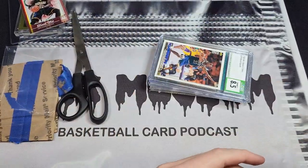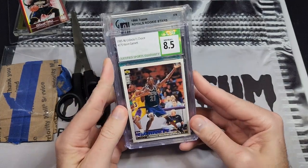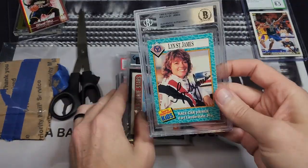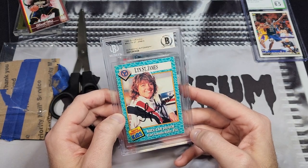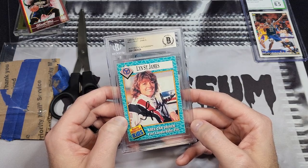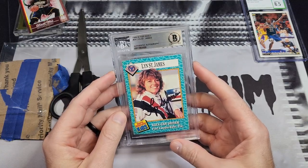I already opened this but put the stuff back in to show you how it was packaged. I won this for about $15, so a little under four dollars a card. We got a Kevin Garnett 1995 Collector's Choice CSG 8.5 rookie — that's at most probably ten dollars at a show. This one might have a little bit of value if I'm patient with it — it's a Sports Illustrated for Kids Lynn St. James autograph in a Beckett slab. I'm familiar with her because I grew up watching the Indy 500 and she competed in that multiple times. I'm thinking maybe in the $30 range, which would be double the price of the lot.